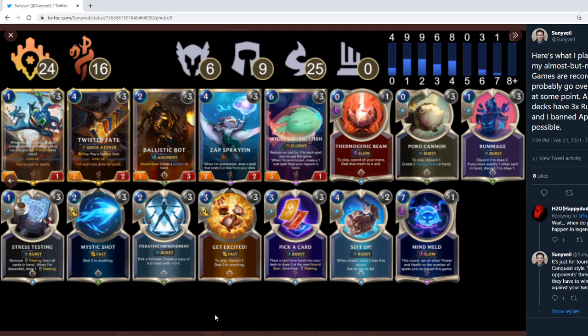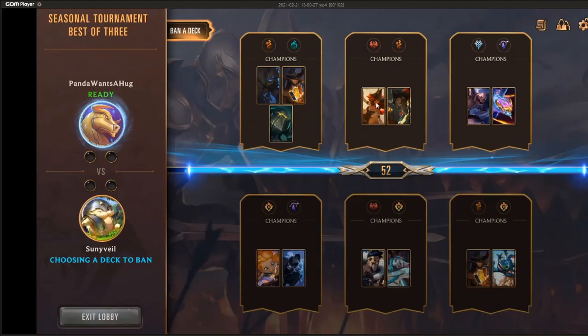Going into the ban phase, my goal was to ban anything that looked like it had Avalanche — that was a card I really didn't want to go up against, so that was my highest priority ban. Second highest priority would be anything with Aphelios, because they can grind me out pretty well with all their life steal. I don't know what things are called in this game, so you're going to have to bear with me. Let's go through all the games — I plan on showing as many as possible.